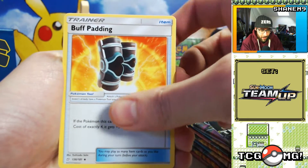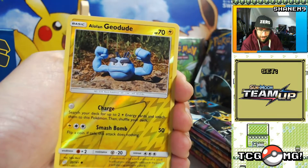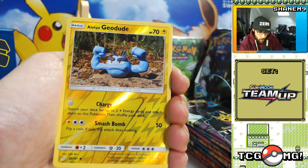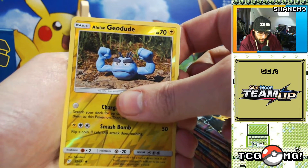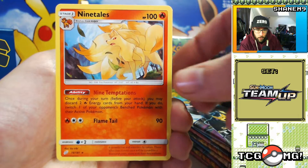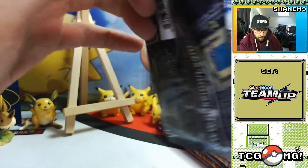Another Heliolisk. Psyduck, Weedle, Helioptile — what is it with Helioptile and bow ties? Alolan Geodude, that's cool. Reverse Claymation, I love these — they've been doing them for absolutely ages. Zero energy attack, pretty cool — search out up to two electric energy cards attached to this Pokemon. And Nine Tails — regular Nine Tails, not Alolan. Nine Temptations: once during your turn, discard two fire energies from your hand and switch one of your opponent's benched Pokemon with their active — kind of a costly Guzma.